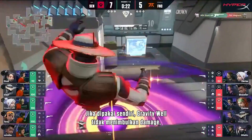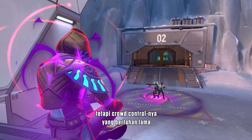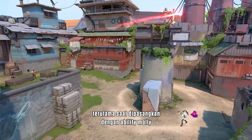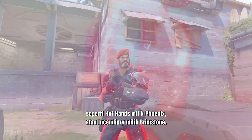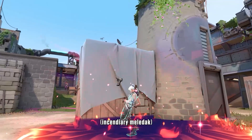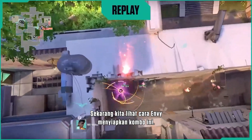Gravity Well doesn't do any damage on its own. But its long-sustained crowd control is what makes it stand out, especially when paired with Molly abilities like Phoenix's Hot Hands or Brimstone's Incendiary. Take a look at how Envy set up this combo.